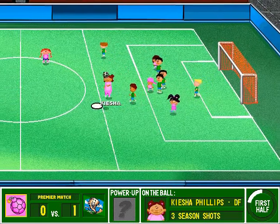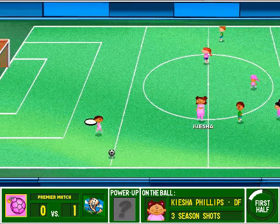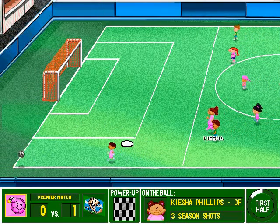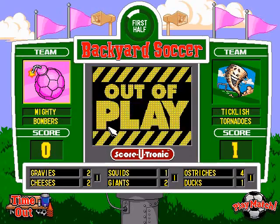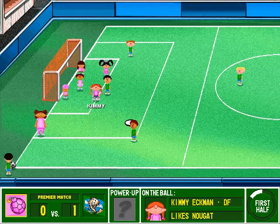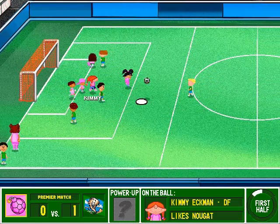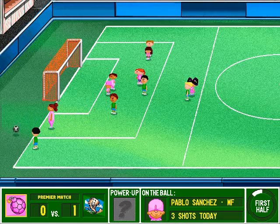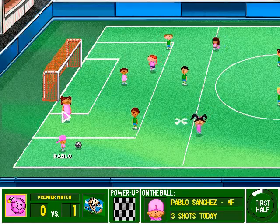Now the shot. Clear it upfield. Knocks out the play. It'll be a corner kick for the Tornadoes. This is a great place to have a shot on goal. Passes it in front. Controls it for his teammate. Drops it down. Across the goal now. It was offside. We seem to have an excellent referee here today.